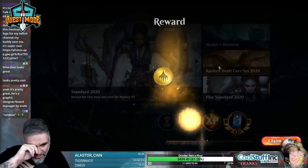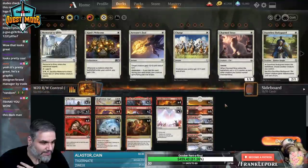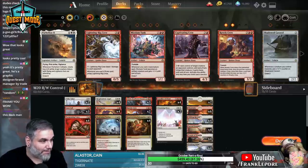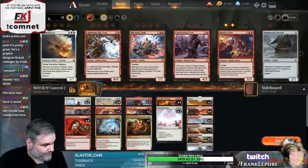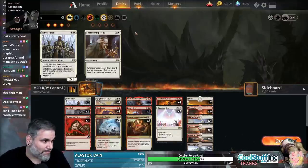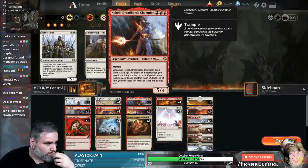So we're basically 2-1, and the one we lost we actually won a game - we just played it poorly. Claim them prizes. I think the angels are good. If I have another Rowdy Crew I might just play it. I'm not going to craft one because this is literally gone like next week. I don't think you need four Heartwarming Redemptions - I feel like we're discarding them to Nehebs. And Neheb has been great. I would just add another Tithe Taker.